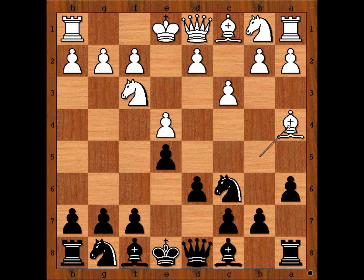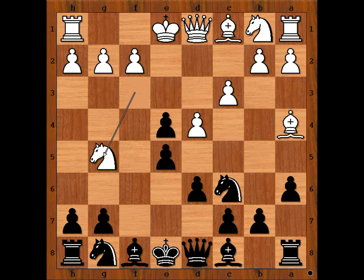Not knight to f6 but f5. Then d4, f takes on e4, knight to g5.